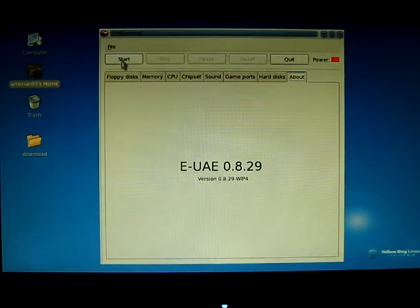Welcome. Let me show you a Amiga emulator, EUAE, running on a PlayStation 3 Linux — it's Yellow Dog Linux version 6.2. I installed the Amiga emulator and let me show you how it runs on it.